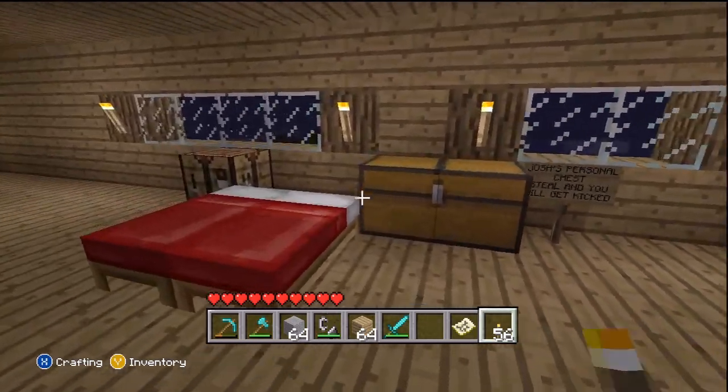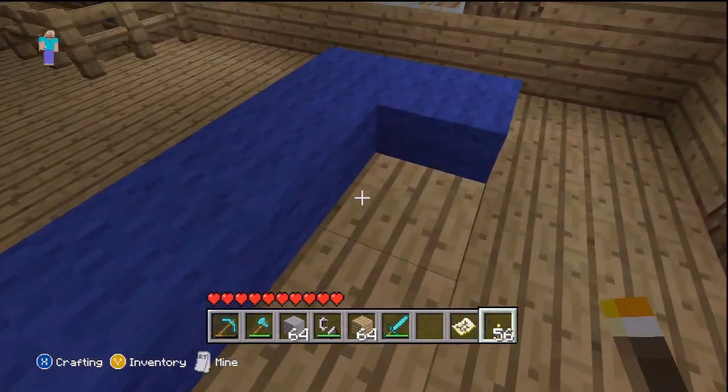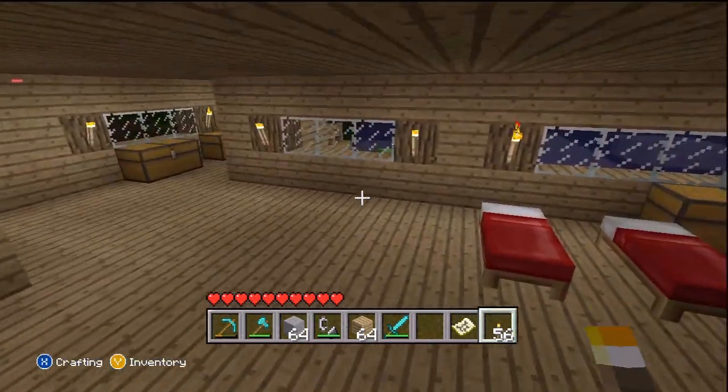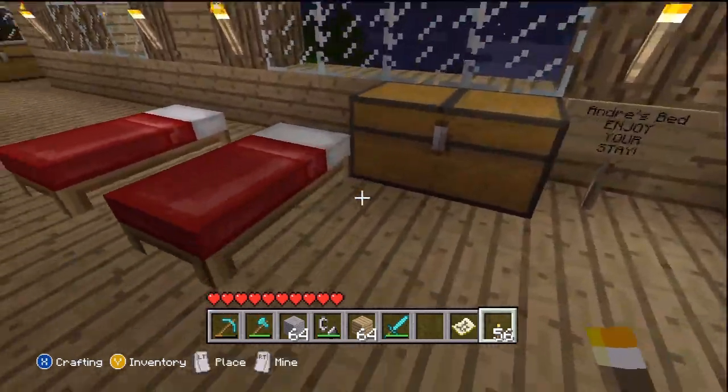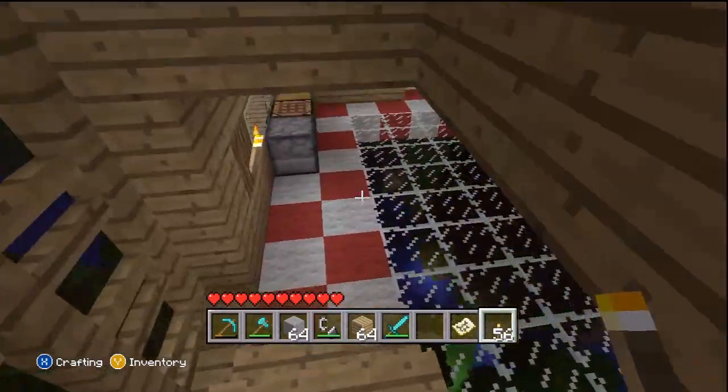Here's my floor, my bedroom. My chest. Carbo made this couch here — it looks pretty nice. Nice little window out there. So here's the second floor. This is just a community bed, Dre's bed — well, Dre and Carbo are the same person. All that good stuff.